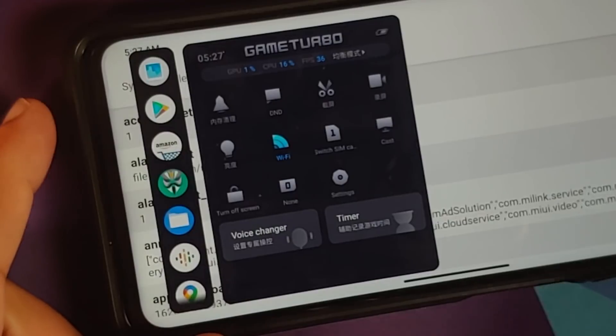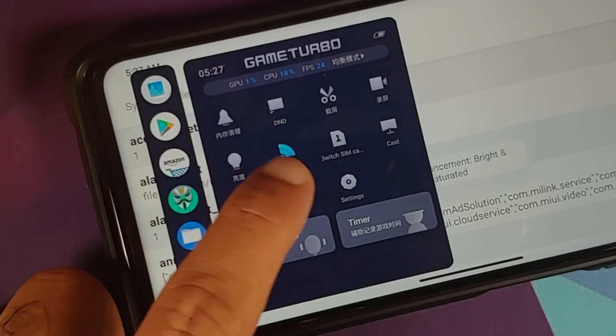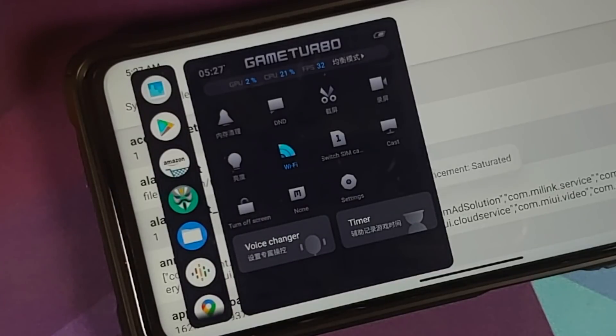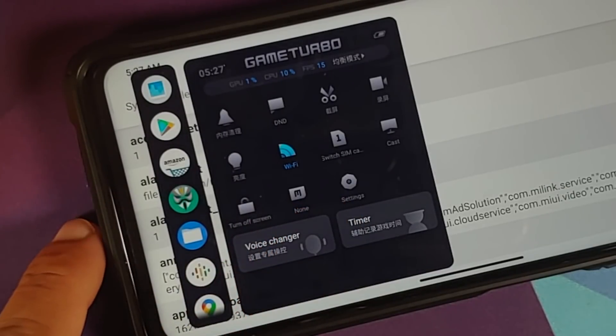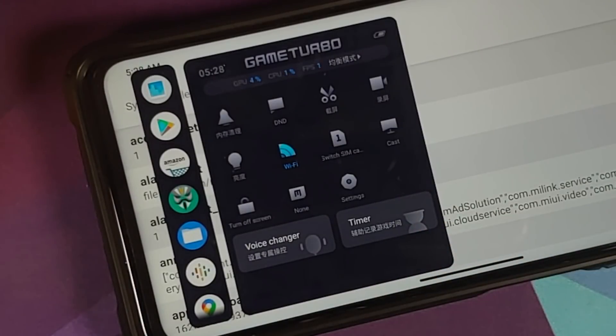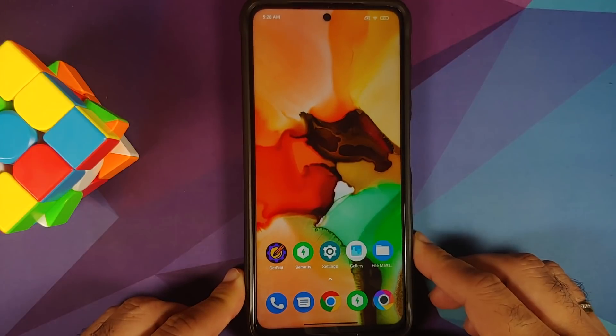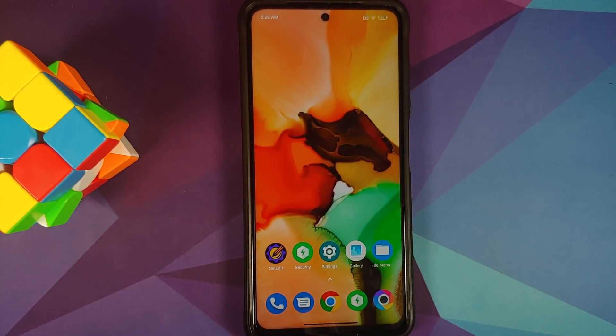You can turn Wi-Fi on and off, switch between data cards, cast, and turn off the screen. The next option, which currently says 'none,' is to change the screen profile — you can switch between options like bright and saturated, all working without issues. You can access settings, voice changer works without issues, and there's also a timer option. I'm not a gamer so I don't know what the timer does — feel free to leave a comment and we can add it to the pinned comment. That was a brief overview of the options, and now we can go ahead and install the new Game Turbo and Video Toolbox from MIUI 13.